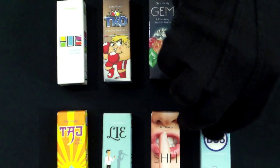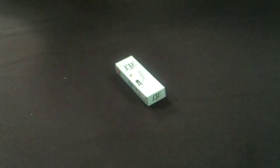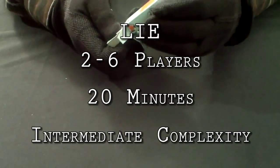Welcome back to another video review in the series of Pack of Games. This is the Cardboard Stacker, and this is LIE. LIE is a party-style bluffing card game for up to six players that plays in 20 minutes and has an intermediate complexity rating.